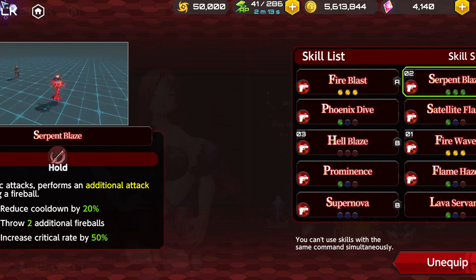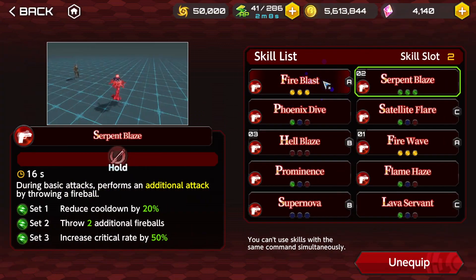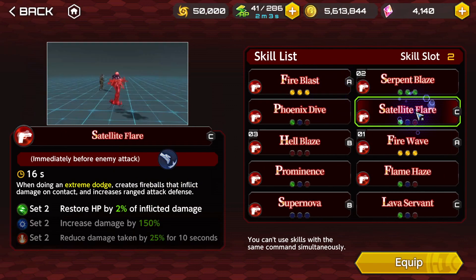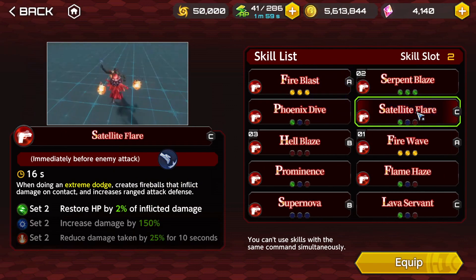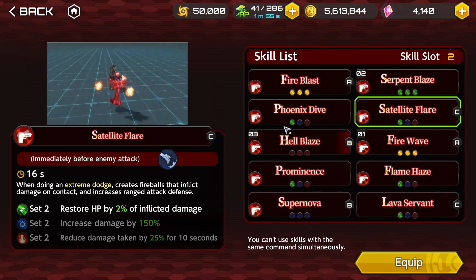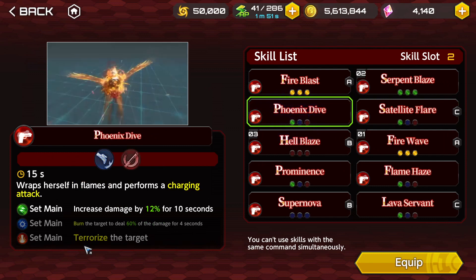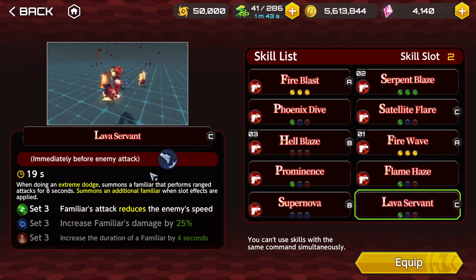It is fine to keep Serpent Blaze if you're using Nefrenka, but if not, then you can change it. If you're using the new weapon, then you can change it to Satellite Flur so that you can recover more HP. Other options include Phoenix Dive to terrorize the enemy and Lava Serpent just to deal a little bit more damage.